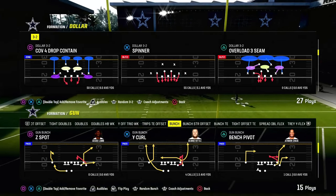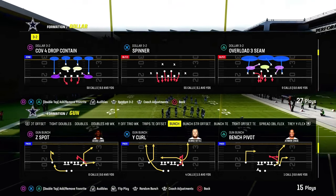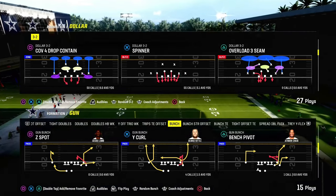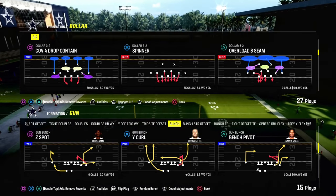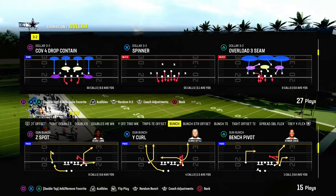Today's video I'm going to give you a setup that is going to do a really good job at consistently attacking the meta. At this point in Madden 24, that's any kind of Cover 4 or Cover 2 Mabel — those are really the two predominant metas we're seeing form post-patch defensively.